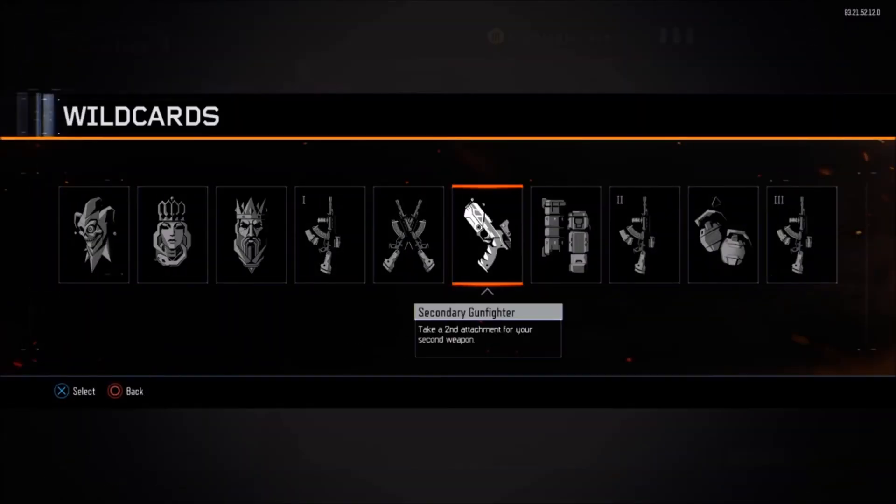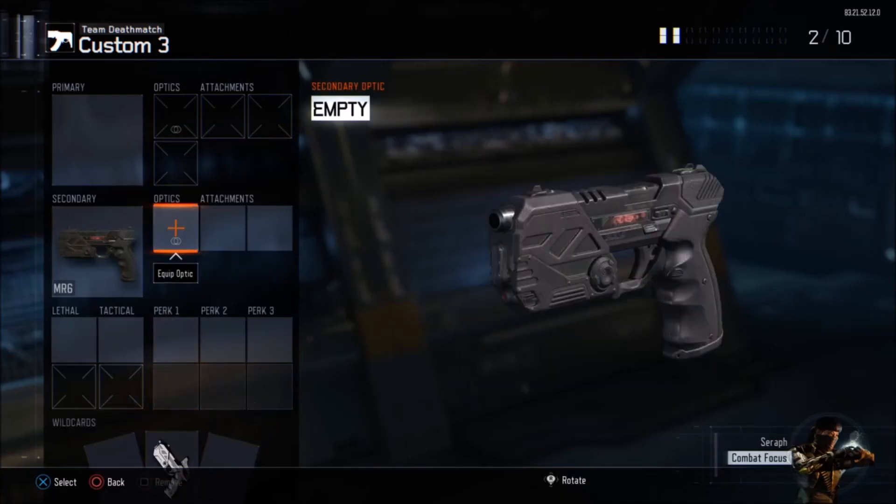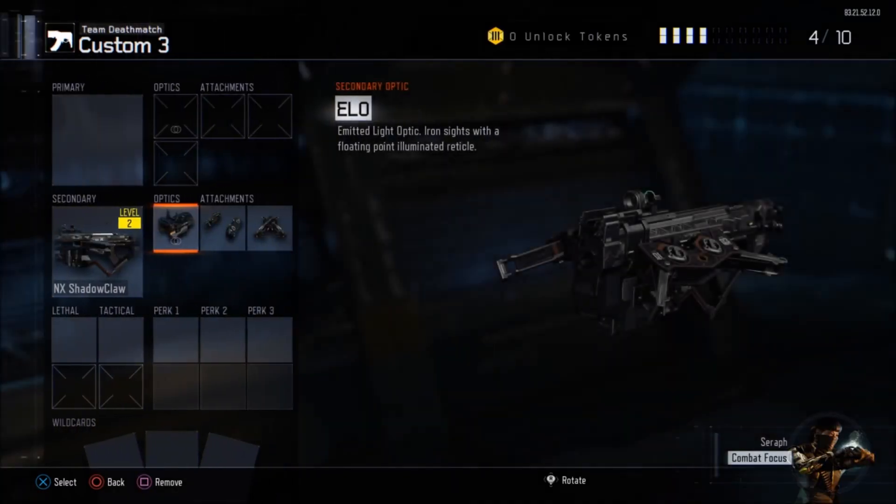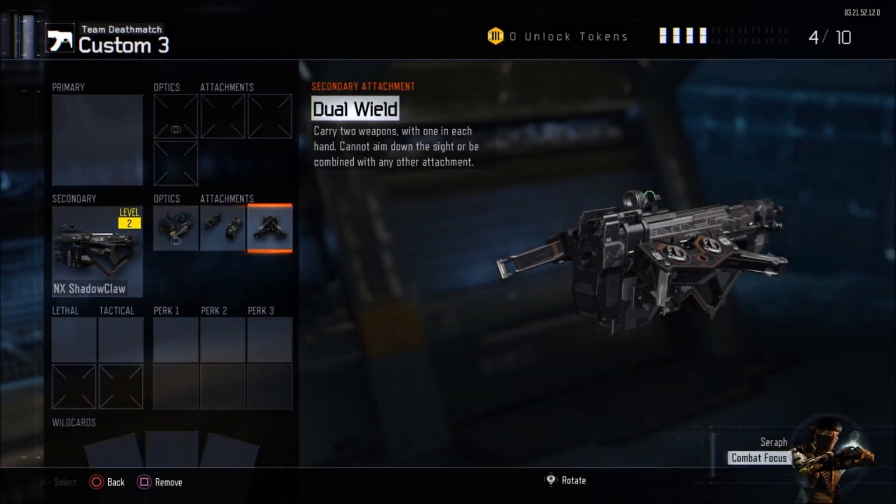We're going to Wild Cards, add Secondary Gunfighter, go to Optics, and hover over ELO. Then my friend is going to go back to a multiplayer public match and let me know.